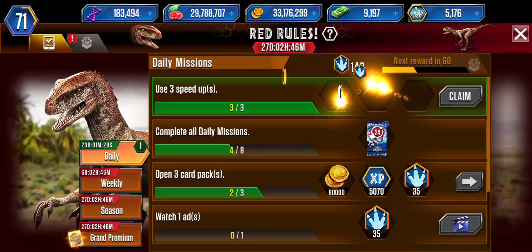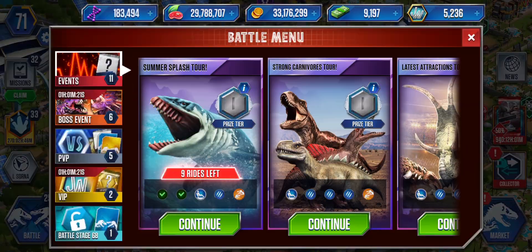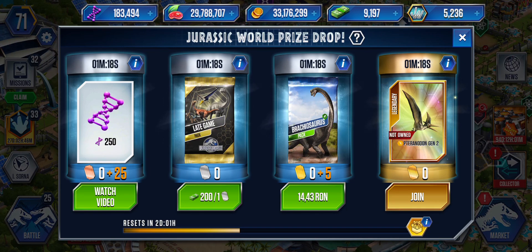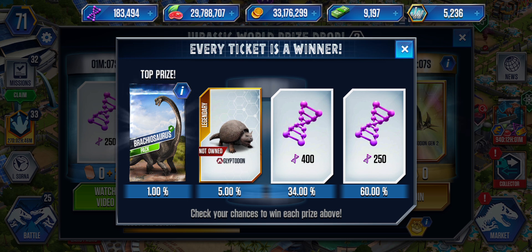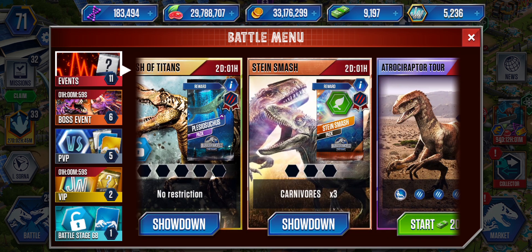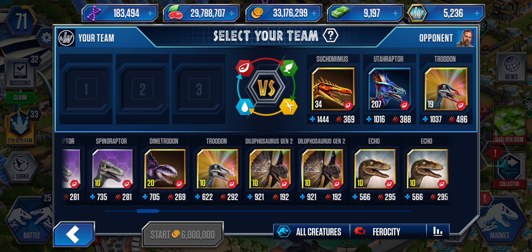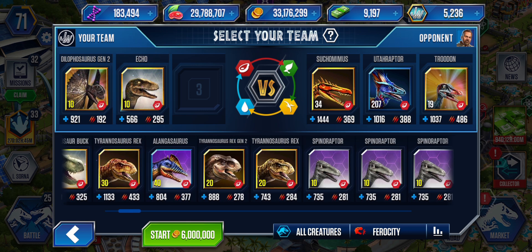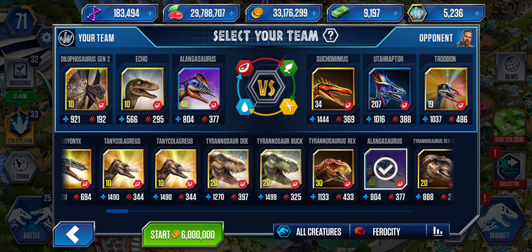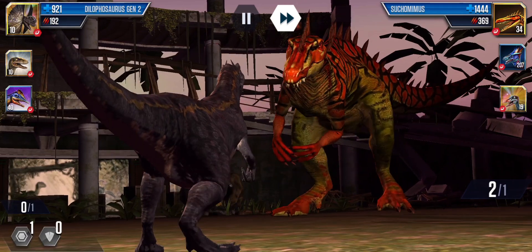Oh my god, 30 million coins for Velociraptor Gen 2! Oh my god, I never spent this many coins. But we have another event to do. I didn't use my bronze tickets in time. So now all I do is the Stein Mash - good thing it's only carnivores versus carnivores, which I have tons of. We got a Gen 2, Echo, and Elangasaur - I have carnivores which are pretty good, with strong options as well.